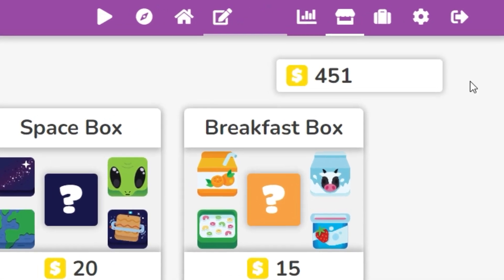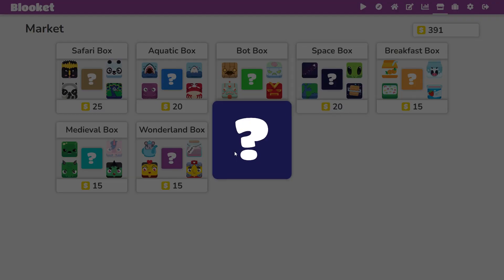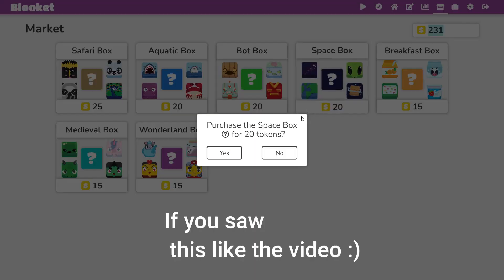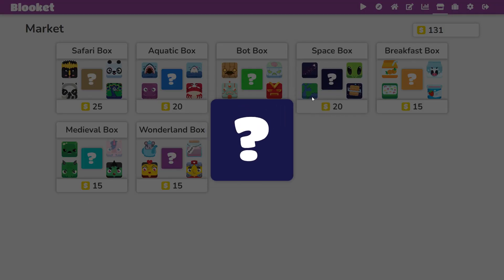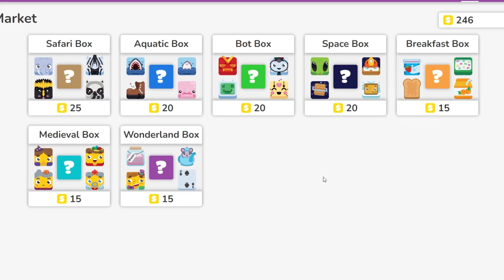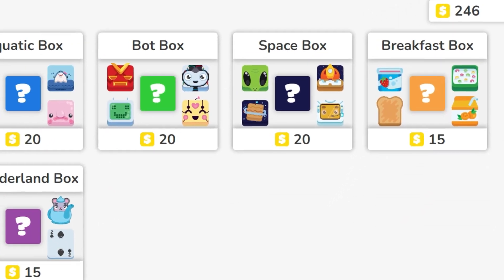I just sold my duplicates and we're into round three with 451 coins. Now we're on round four and I'm probably just going to speed this up since we don't have that many coins. Here we go.